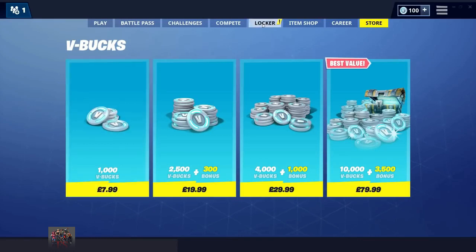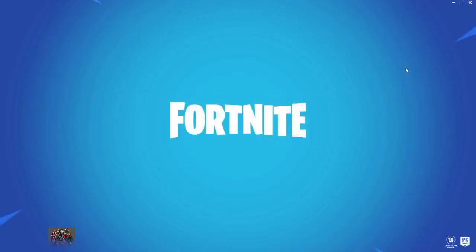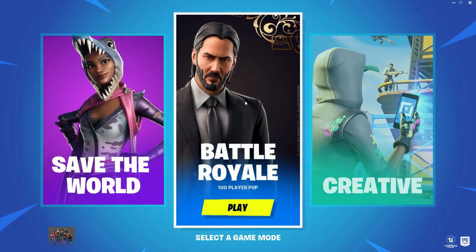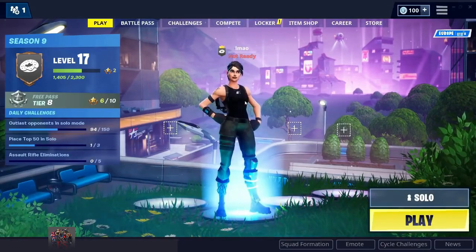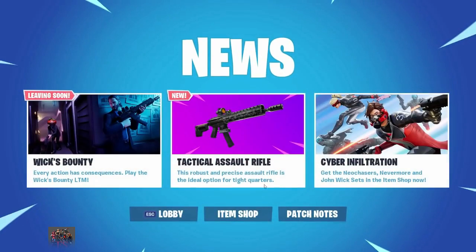Then go to the stall, and once you're on the stall, click on the three bars again, then select game mode again, and click on Battle Royale. Once you have done that, press News, and then when you press Item Shop, the Batsicle should be 0 V-Bucks, and you can go ahead and purchase it.